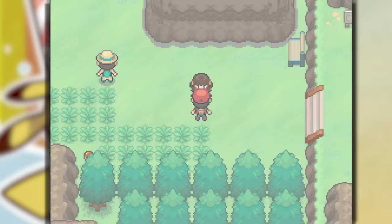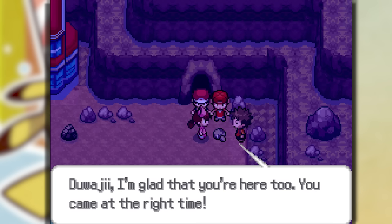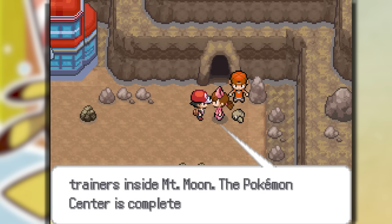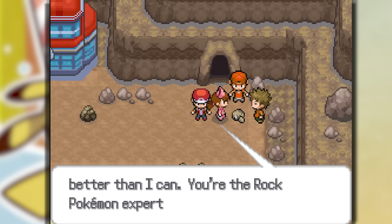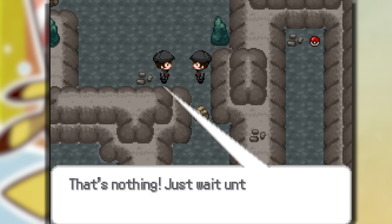You guys are going to hate me this video because I already butchered the name so bad. There are a bunch of story things going on but I'm not going to be focusing on the story that much. Brock's Geodude gets beat up by Team Rocket, so he asks us to handle that for him.